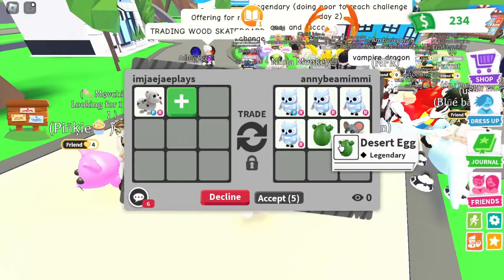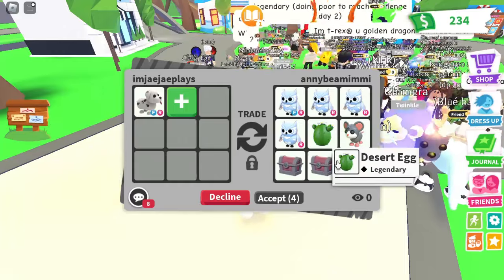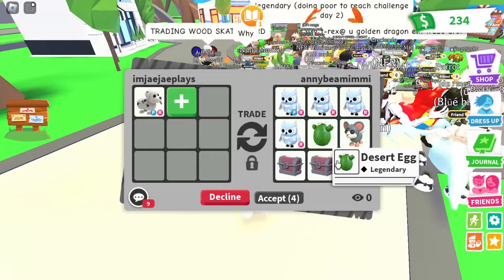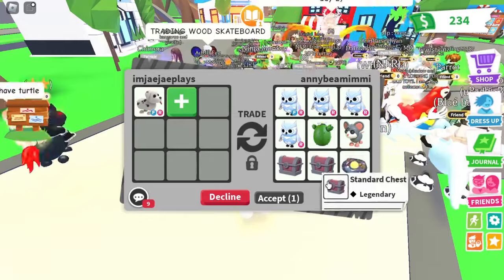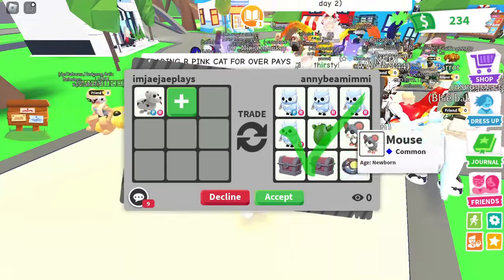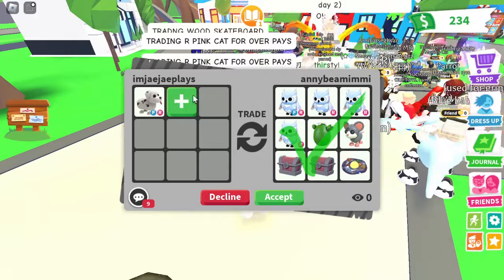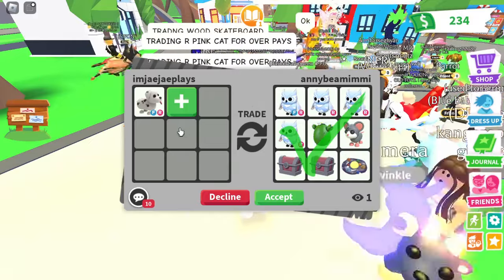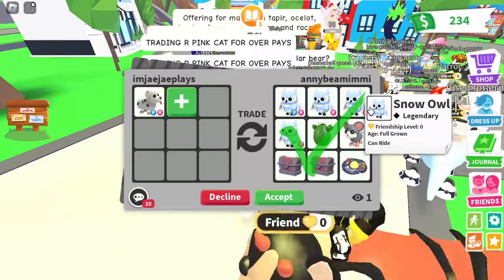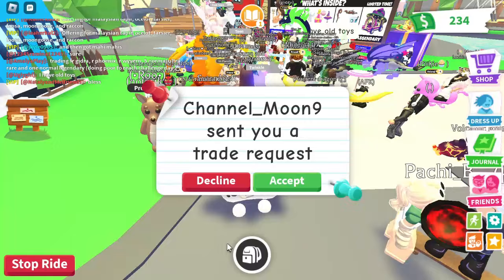Now we're getting offered four Snow Owls — two full grown, one post-teen, and one teen — basically making a neon Owl for a Dalmatian. Owls are one of the more common legendaries since they were one of the cheapest gingerbread legendaries when the Christmas update came out, so many people bought them. The Dalmatian has more value, so this trade is a lose.